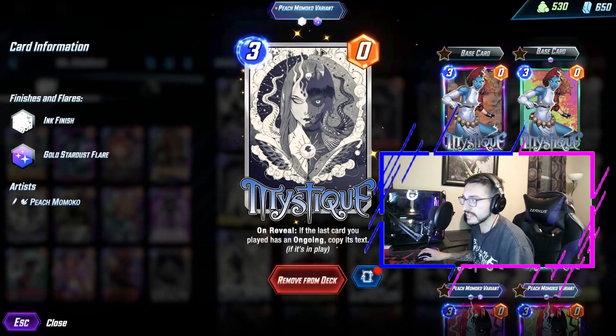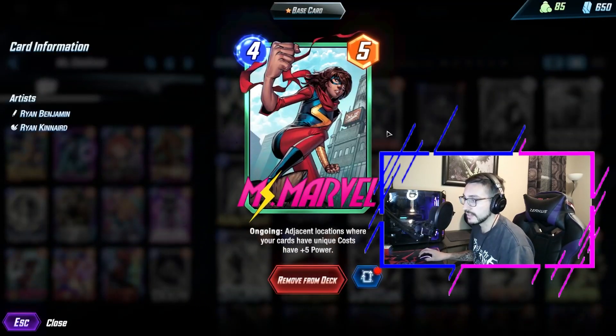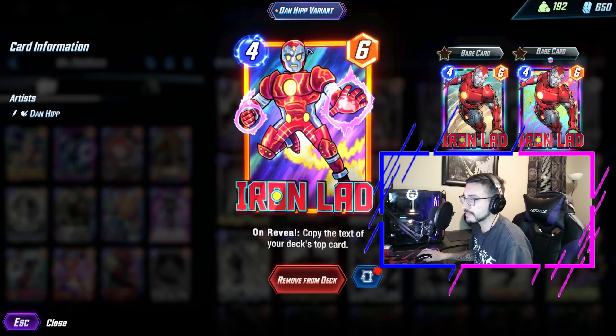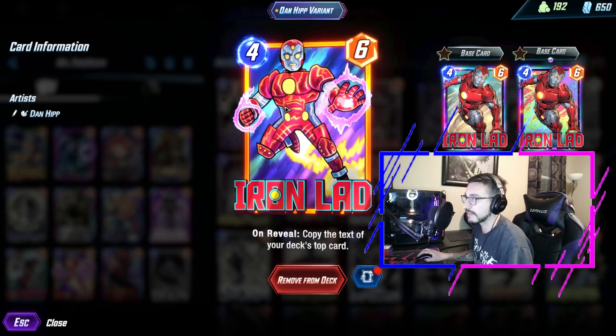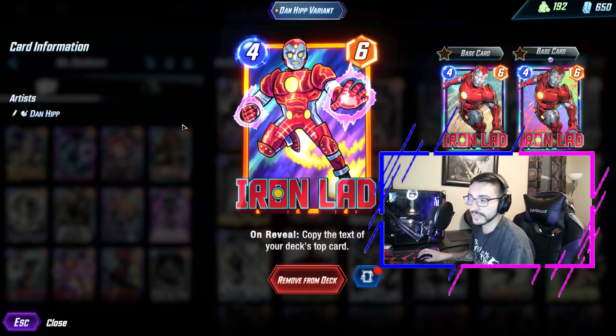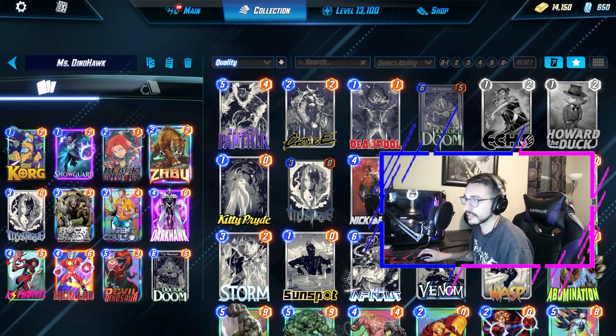This deck already uses Mystique for Dark Hawk or Devil Dinosaur, so Mystique can also latch onto the Miss Marvel, as well as Iron Lad. Iron Lad copying Miss Marvel and then playing Miss Marvel on top of him is very good because that's like 10 power across all three lanes. And then you do Doctor Doom on it — you're covering a lot of power and a lot of lanes.